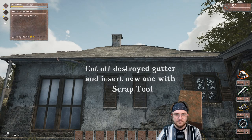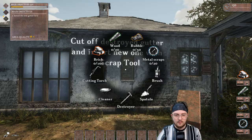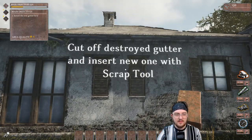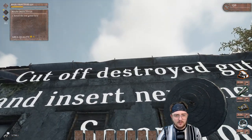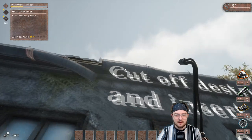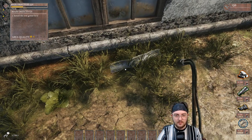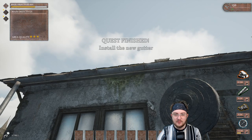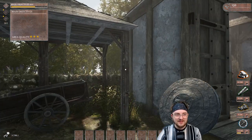New quest: install the new gutter. Cut off the destroyed gutter and insert a new one with the scrap tool. With the scrap tool — not the cutter, not a spatula, not a brush, but maybe metal scraps? Read it first: cut off, so torch it down. Wrong cut location. I would argue this might have been the wrong tool at one point, but I guess it was the correct one. Then we want to use the metal scraps to reinstall it. Install the new gutter — fantastic. That little gutter was broken on the house and we were able to fix that.